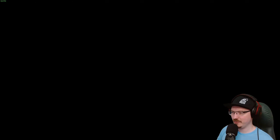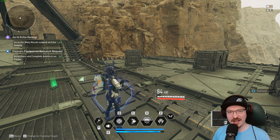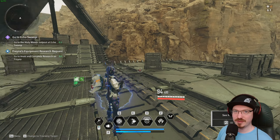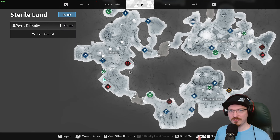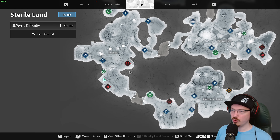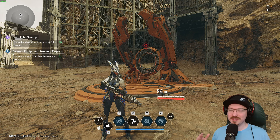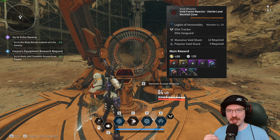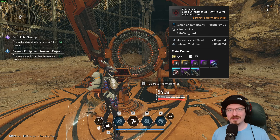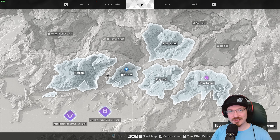Now that we've completed it, we're going to get some void fragments as you can see on the side, and we're going to use those to get our first piece for Freyna. Head northeast to this marker — this is where you spend your void shards. You'll see these in every single region. When you spend them, it's going to summon two elites. Once you defeat those two elites, you will have a chance of getting Freyna's Code.